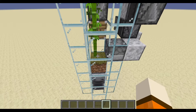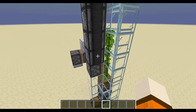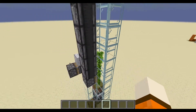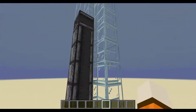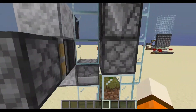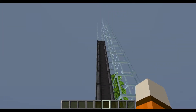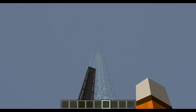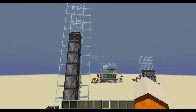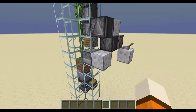There's a dispenser filled with a lot of bone meal — and it needs a lot — a piston, a stack of observers, and an observer up here detecting when the bamboo reaches a certain height. Now, I know El Mango has made a similar design for kelp, but this design I think is better for bamboo due to the fact that bamboo doesn't grow all in one segment to a really high height, unlike kelp does. So this is completely just parallel development — I'm not copying El Mango or anything like that.